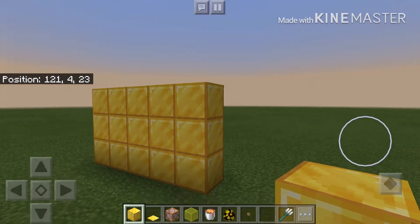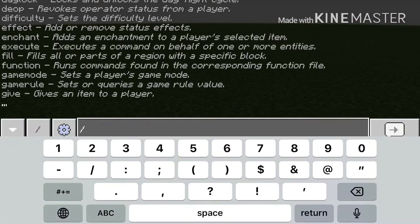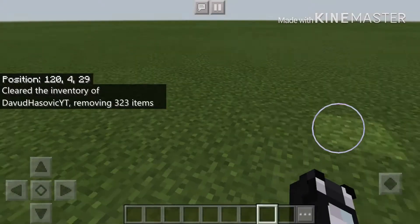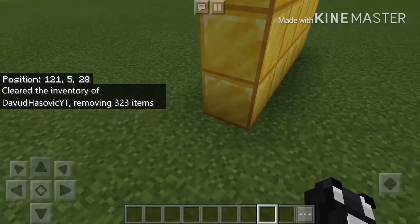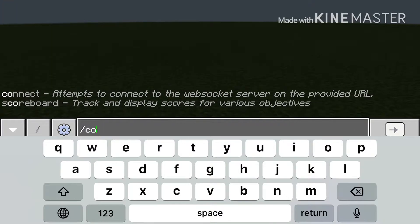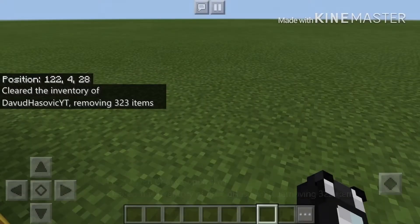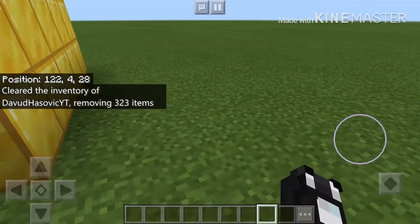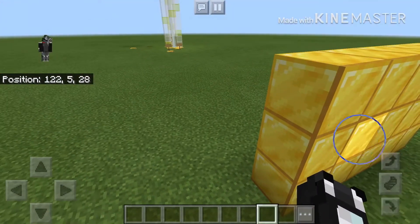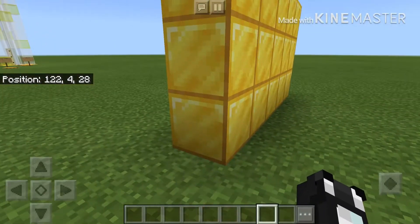Okay guys, so first thing — let me clear this up. The first thing you're going to need is a command block. This is going to be a really easy command, so don't worry. Before all this, make sure that you have your coordinates on. As you can see, mine says 'Position' right there.